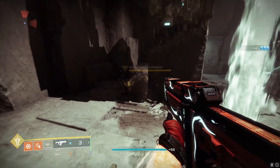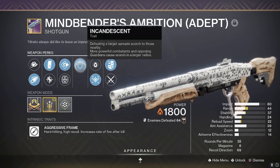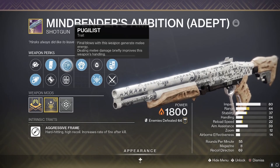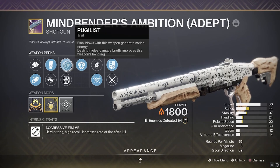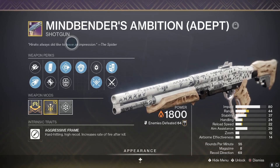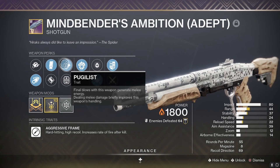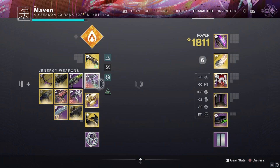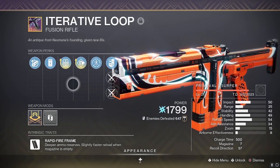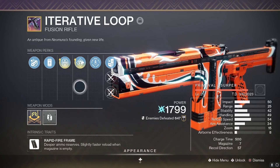For those who frequent my build videos, whenever a melee spam build comes up I've often used Mindbender's Ambition because it has Pugilist and Incandescent. With Ember of Searing we want to scorch things, and it is a special weapon with Pugilist giving 20% energy back. It's also solar, so with Ember of Empyrean you can extend your restoration. However, the problem with Mindbender's is it's just so sluggish — you have to be close range, it reloads very slowly, and handling is awful. The Iterative Loop lets you fight at longer distance, reloads the whole mag at once, and has enhanced perks. It is just so much better, even though it won't extend Ember of Empyrean.